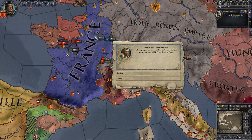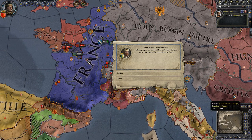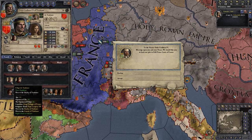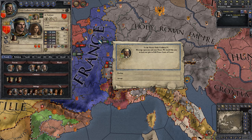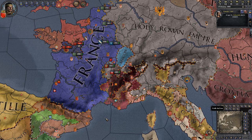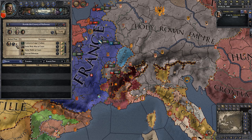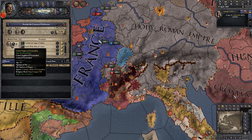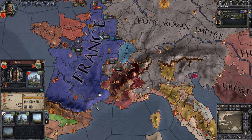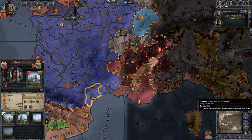Another invite to a plot — I'm going to join this plot actually, to kill the Prince of France. One less prince is always nice. So we're backing a plot to kill the Prince of France. Horrible of us, really, but what can you do?